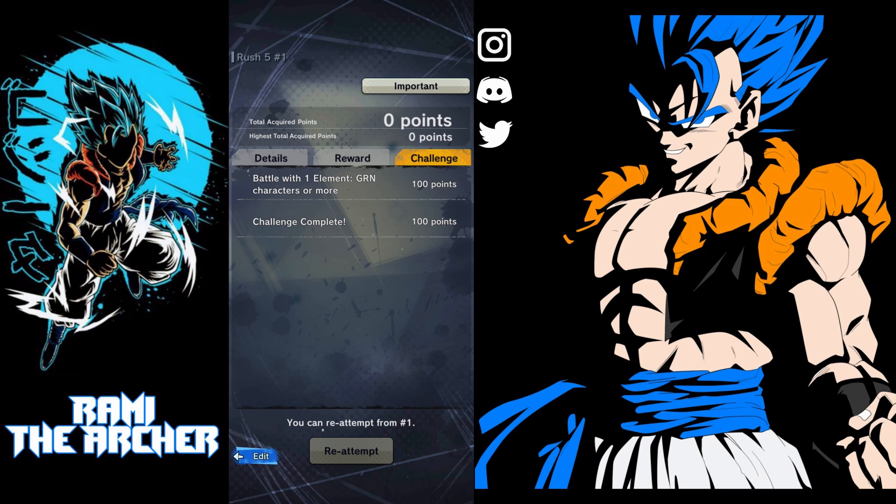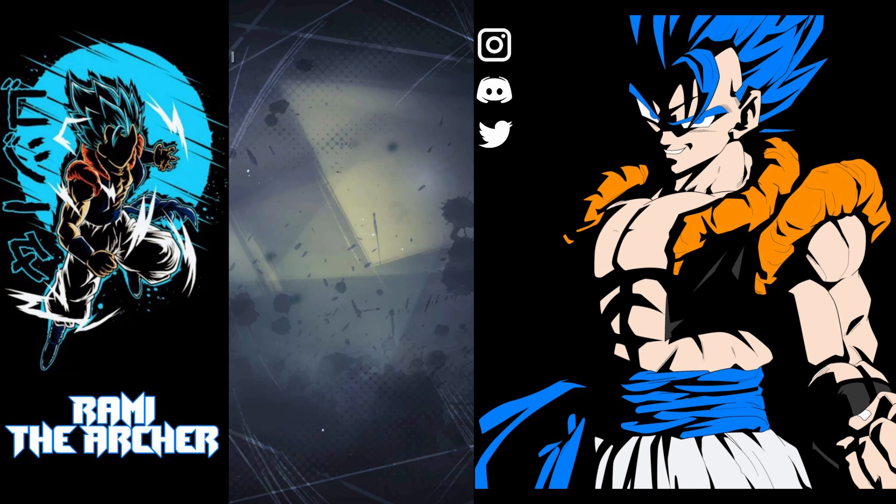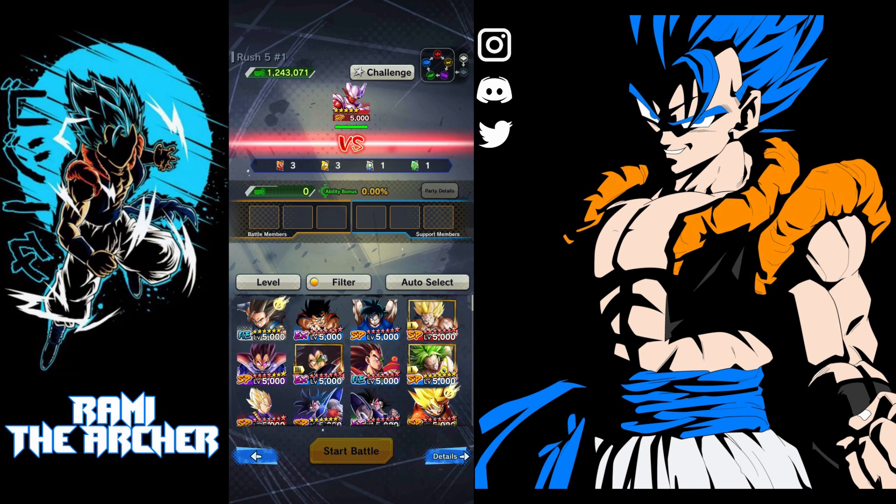You can get 200 Chrono Crystals total: clearing the stage alone gives you 100, and clearing it with one green character gives you 200. Don't forget that you can only clear each stage once, so you can't clear it first without the green character and then return to clear it again with one — otherwise you would have to replay the whole section of stages, which would be really difficult.